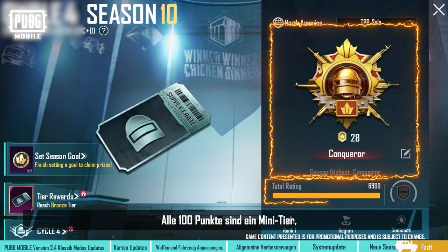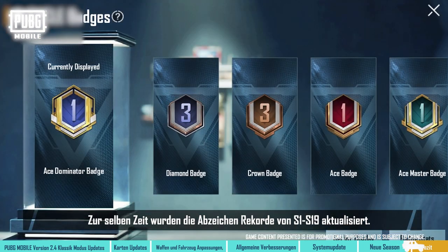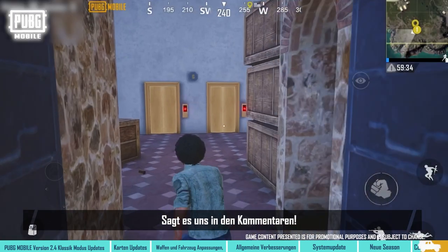Every 100 points is a mini-tier, which adds a star, and stars can be accumulated. Players' past Season Badge records from Season 1 to Season 19 have been updated. What's your tier goal for this season? Come and tell us in the comments section.